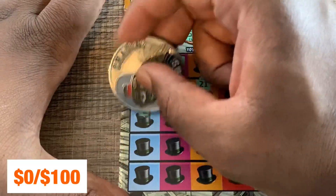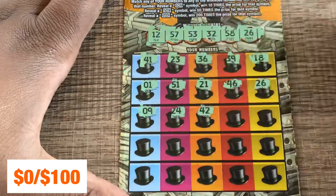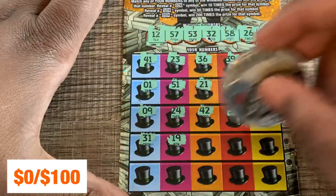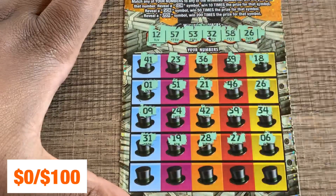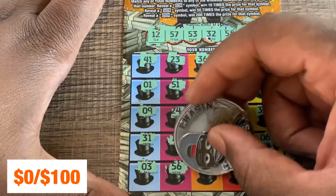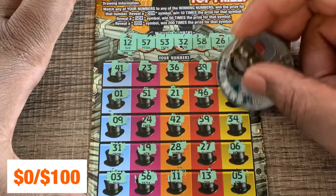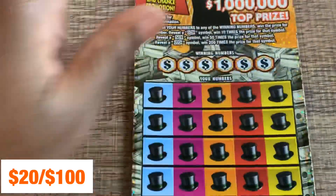26 — there's our first match on ticket number four! Last row: 59, 34, 6, 3, 56, 11, 13, and 5. Just a single match on 26 — ticket number four is a break-even. We're on the board — 20 back out of our hundred.